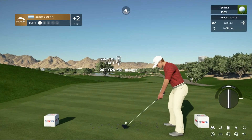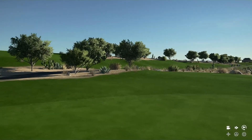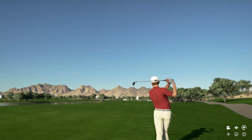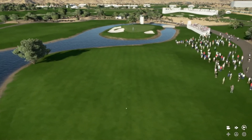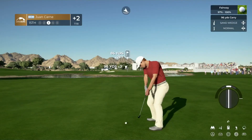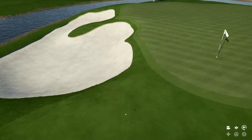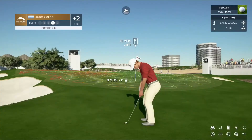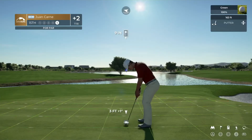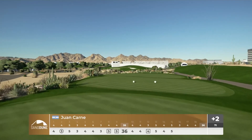Again a little bit right of the fairway in that first cut on the par five 15th. We go with a hybrid to try to set up our third shot into the green. This one heads a little bit to the left and comes up short — a lot of these approach shots for Juan Carne are falling short. Now a chip — oh, very nicely done! A par on the 15th. Let's go to the 16th — we've got a par three and then two par fours left.